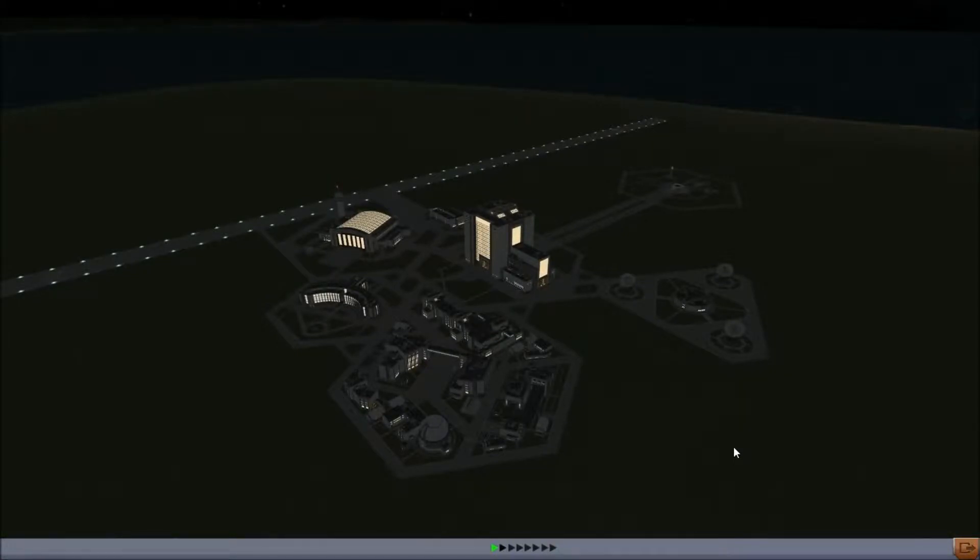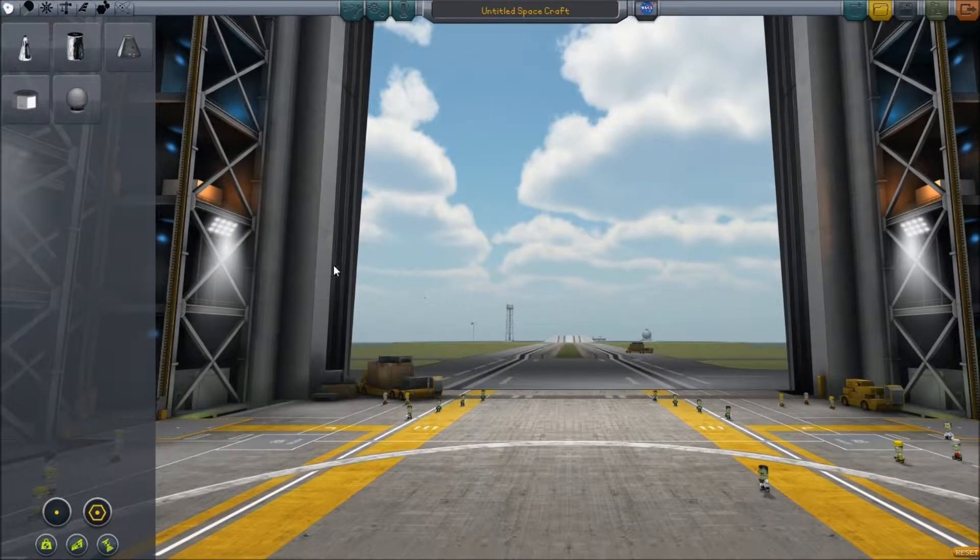Hello, I'm Bentham and today we're playing Kerbal Space Program. In this particular episode we're going to work on a space station. So let's go into the Vehicle Assembly Building and see what we should do.